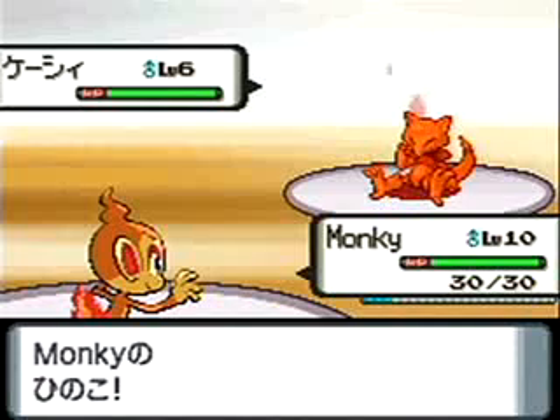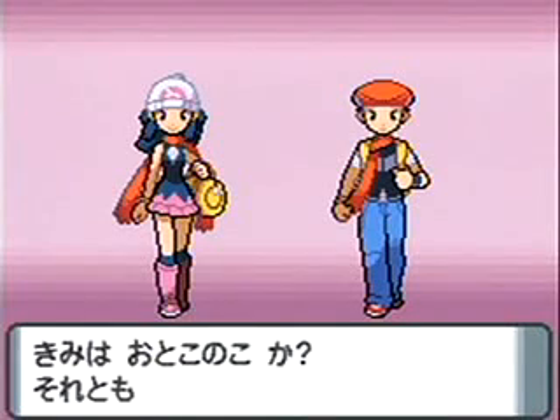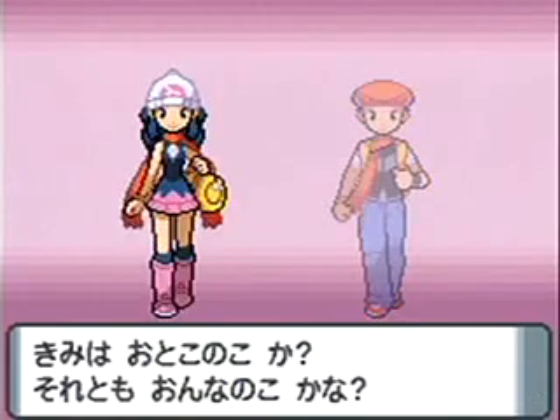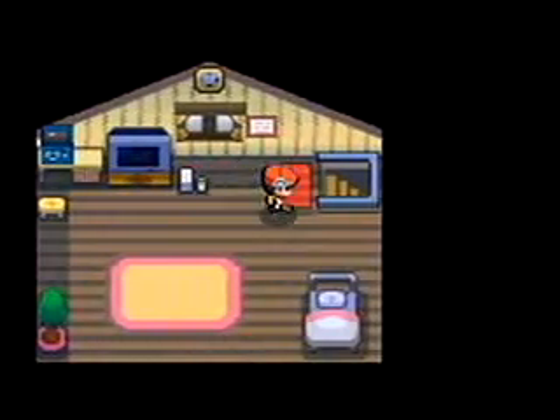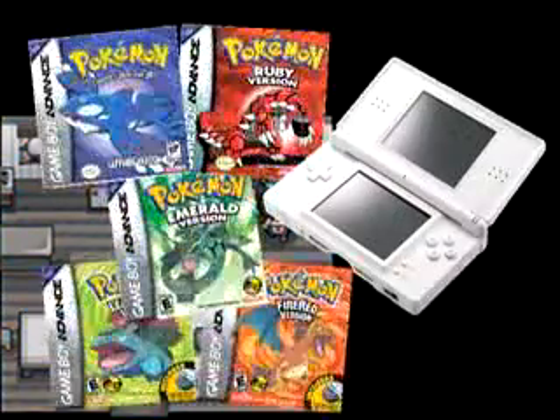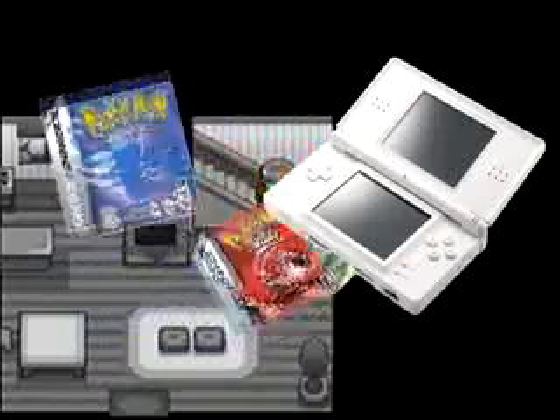Learning how to expose each Pokemon's weakness is almost always the key to victory. At the outset, you're asked to choose whether you want your character to be male or female before setting off to catch them all. There are 107 all-new Pokemon to collect, as well as 25 fan favorites from past games in the series. You can also plug in any of the Game Boy Advance Pokemon games into the slot on the DS, and import any of those critters as well.